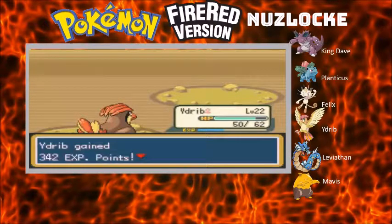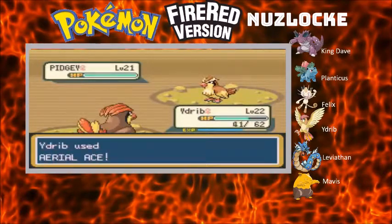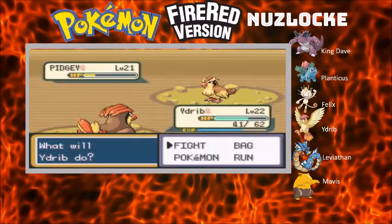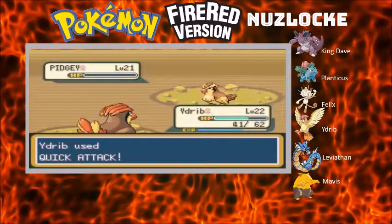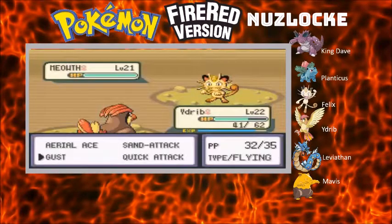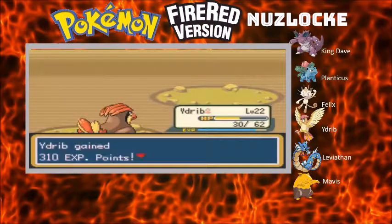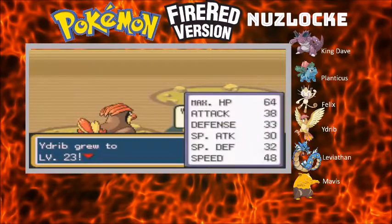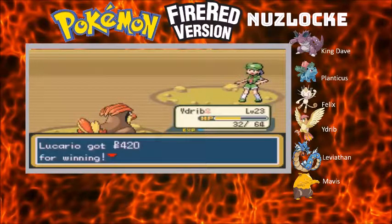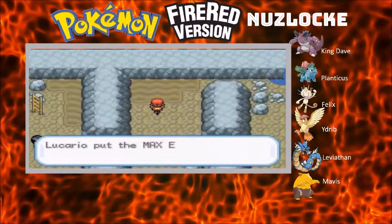Ghost - get rid of this thing. Pidgeot. I always thought Swift was priority, but it's just a move that never misses. I've seen it when someone uses Quick Attack at the same time - I thought I'd have priority over it, but nope. That's only if you both use Quick Attack and I'm faster, or if I use an even higher priority move like Mach Punch or Extreme Speed, something like that. Maybe even Aqua Jet - I think that's a priority move.